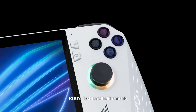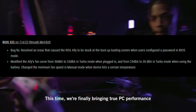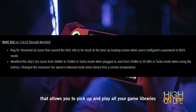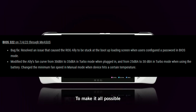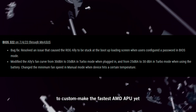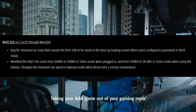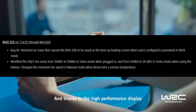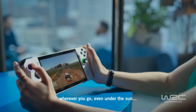Starting with BIOS 322, we have some bug fixes. First, it resolved an issue that caused the RG Ally to be stuck at the boot loading screen when users configure a password in BIOS mode. Additionally, it modified the Ally's fan curve from 30 dBA to 35 dBA in turbo mode when plugged in, and from 25 dBA to 30 dBA in turbo mode when using the battery. It also changed the minimum fan speed in manual mode when the device hits a certain temperature.